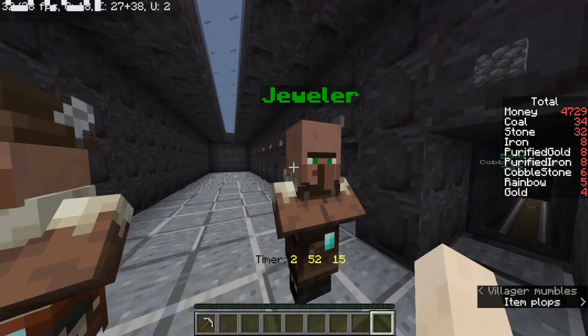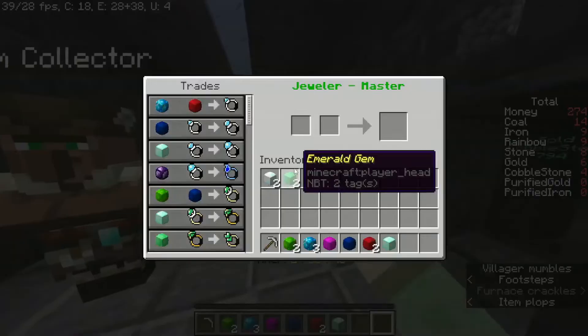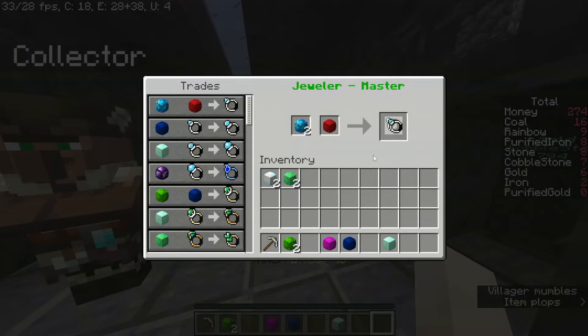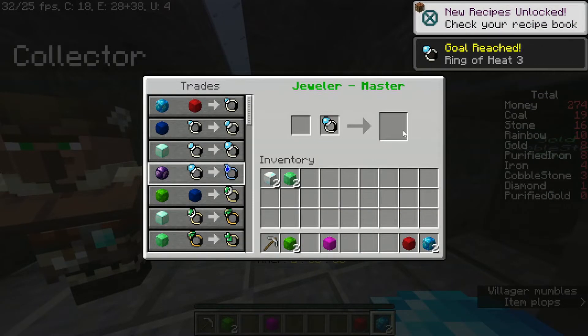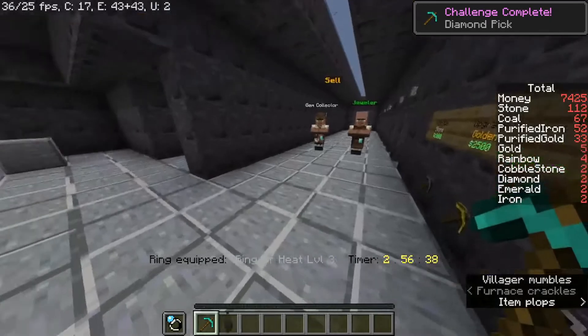I should have maybe looked at that before using all those geodes. Let's buy the ring of heat — it gives extra items melted from the furnace. Upgrading it to level two, level three. I guess that's all I can do for now. Diamond — that was an advancement!